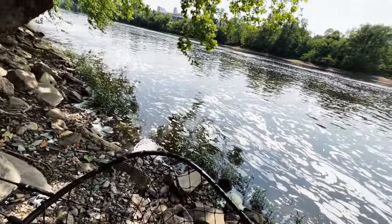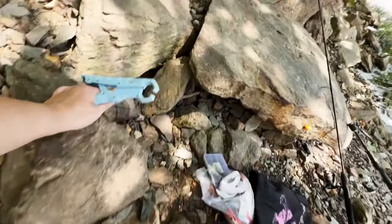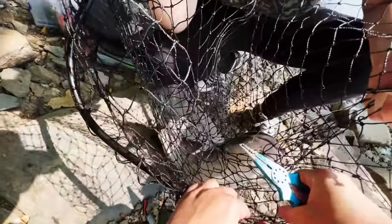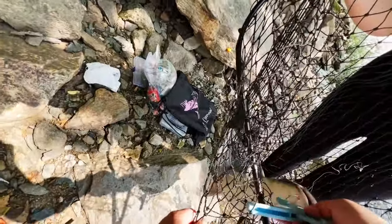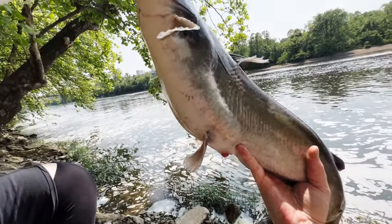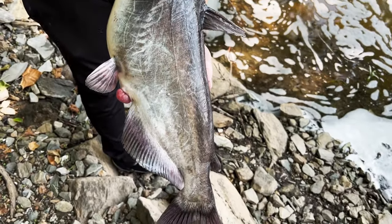What a beautiful fish! I'm going to use pliers because they do have little teethies and their lips are like sandpaper. Their lips are super fat so we like to use lip grippers — you don't have to, but it's just an easier way to handle them. Look how fat that fish is! That is a fat fish. What a gorgeous fish — definitely going to get a picture with this girl.